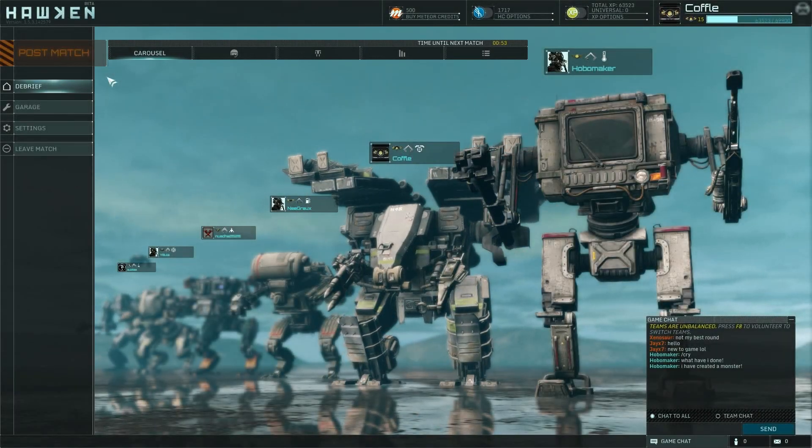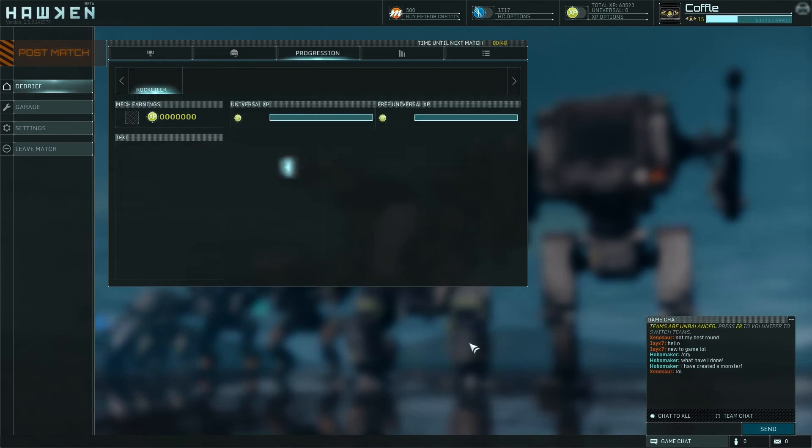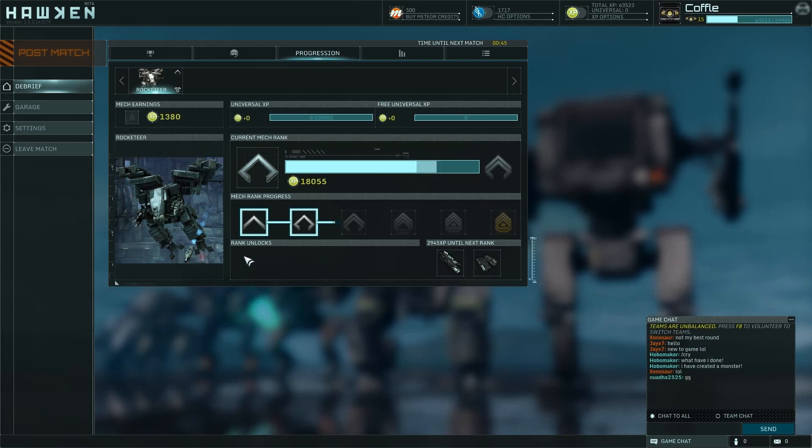It's very cool that there are many different classes which you can pick. So, if you like a more tanky mech, you're able to get the Rocketeer. You will also do tons of damage, but you won't be very fast.